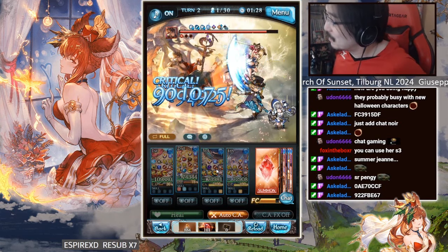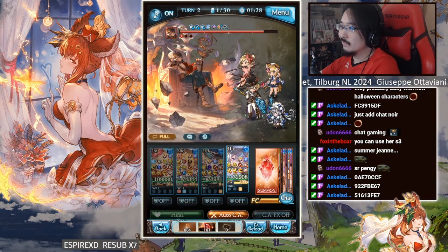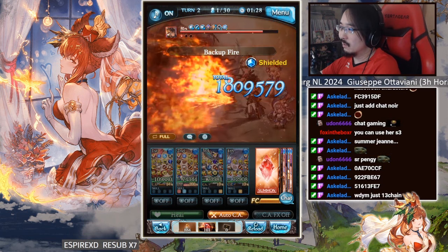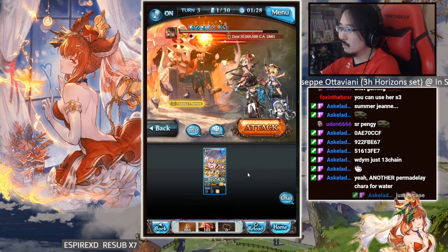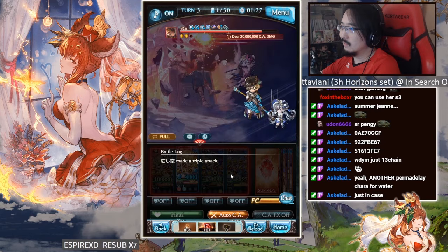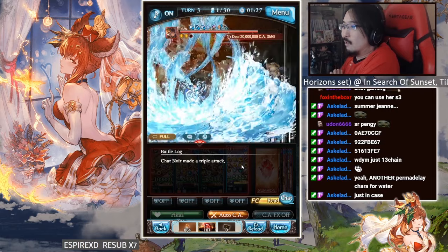Her passive is actually really useless in my team - super useless. On the bright side, she can permanently delay as long as I OGI. Checking the CA damage: 20 million CA damage target. Let's see if I can hit 30 million. Actually, that is 20 million - damn.